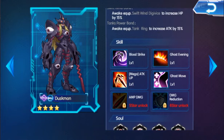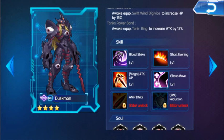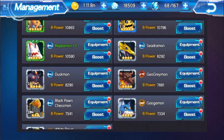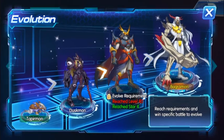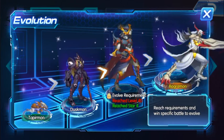Going back to his passive skills — Ghost Move increases HP recovery for self, decreases enemy control rate by 2% for all enemies in battle, and increases HP reduction effect by 10% for self. His mega form is Bagramon and Taksmon.